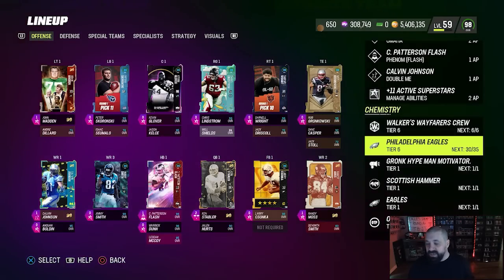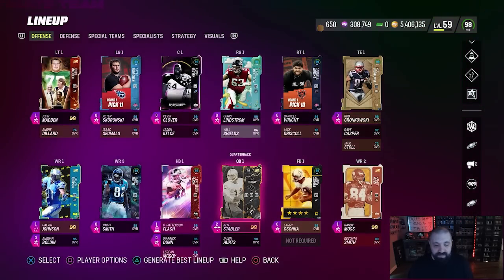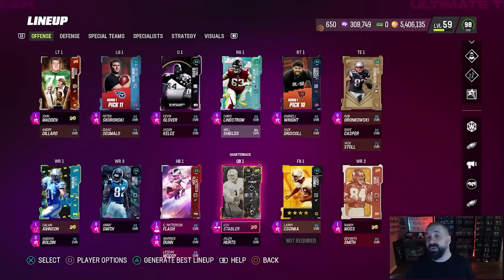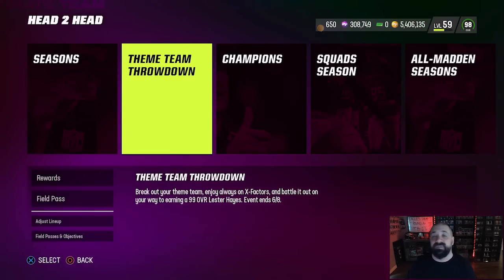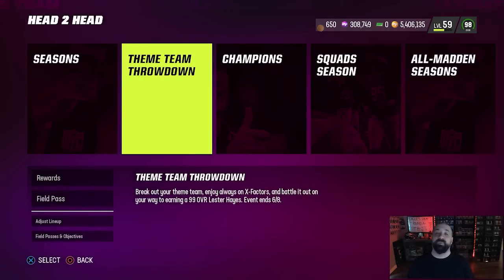As you can see, we have tier 6 Philadelphia Eagles on my no-money-spent squad — 30 Eagles on there. Think about cards like Rob Gronkowski and Ken Stabler, the free cards, and free agent cards that get any team chem. The cards within this field pass for the Theme Team Remix promo — like James Cook and Glover Quinn, those 97 overalls you get for free — also get all team chems. You can go to mutt.gg and click Theme Teams to see every team and all the cards to help build one.